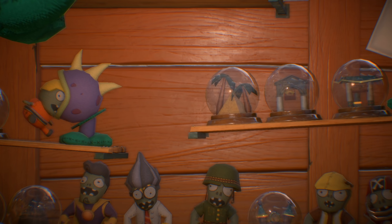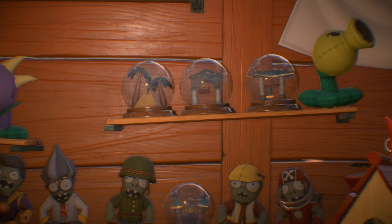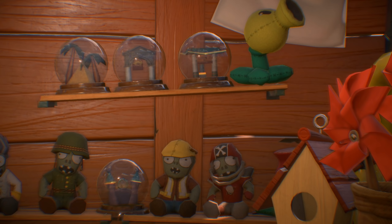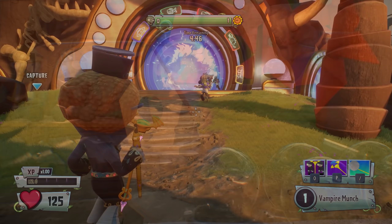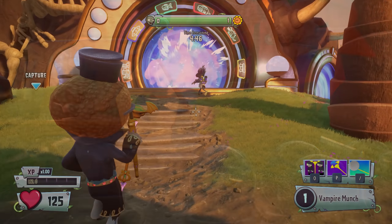Inside each of the snow globes is a number of different items that represent different places in one particular Garden Warfare 2 map, called Seeds of Time. This was an incredible turf takeover map that took place in a magical theme park where you went through these giant portals that took you to different places in time. So each turf objective would take place in a different setting.